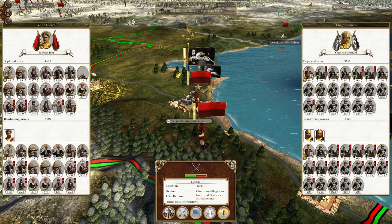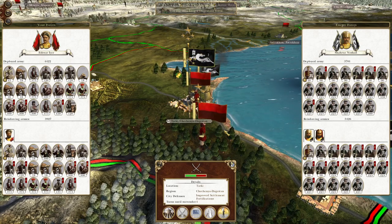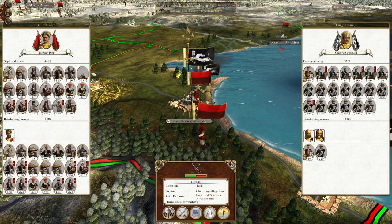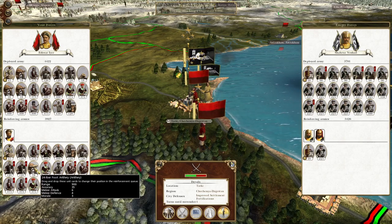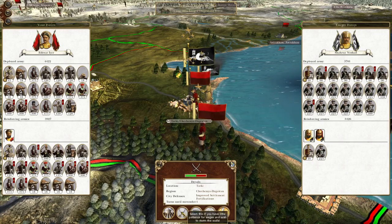What's up guys? This is the Brightferman and I am back to bring you to the next episode of my Empire Total War Let's Play as the Kingdom of Mysore. In this episode we are capturing the Dagestan capital. The numbers are significant, we need to make sure we do this properly. Make sure the last thing we bring in for our reinforcements is artillery. Let's go to it.